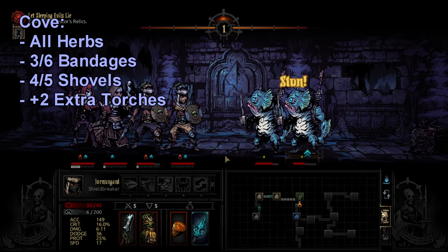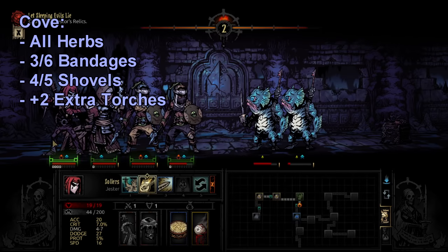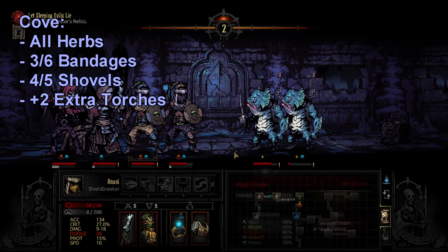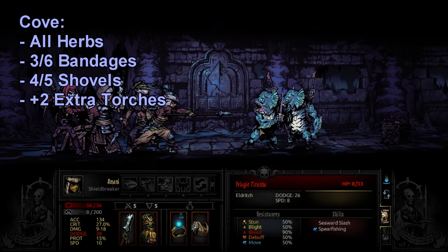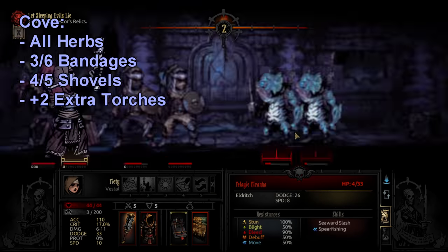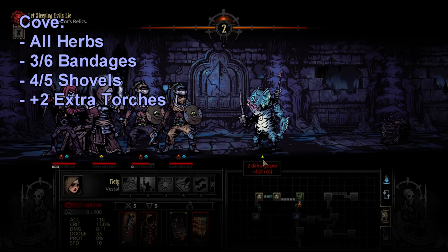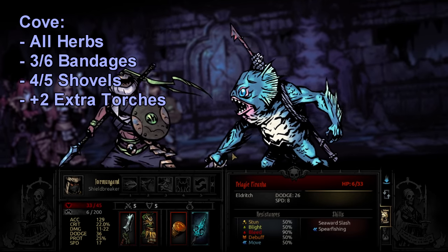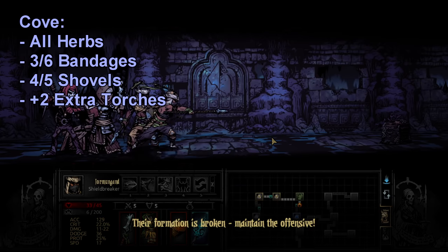For bandages at the Cove: on a short mission I take 3, and on a medium or long mission I take 6 — I cap out at 6 because I don't want two stacks in my inventory. The 6 bandages are to deal with Uca Crabs' arterial pinch, but also octocestus is a bleed attack common from Pelagic Guardians, and jellyfish can also bleed you. There's a lot of bleed in the Cove, so having extra bandages is usually not a bad thing.